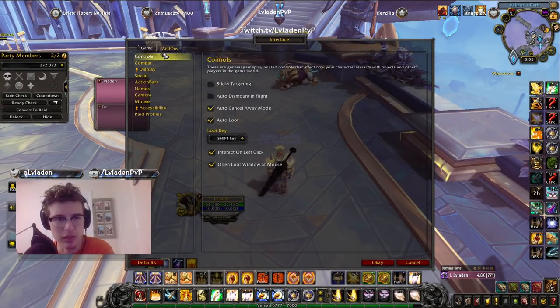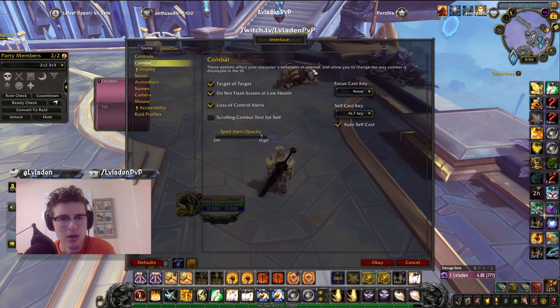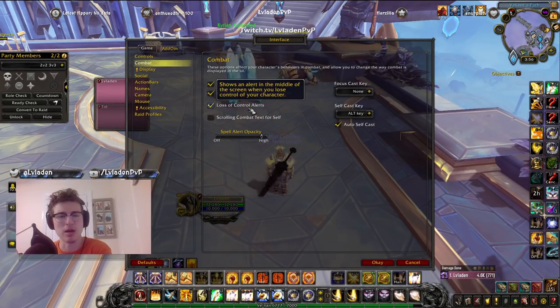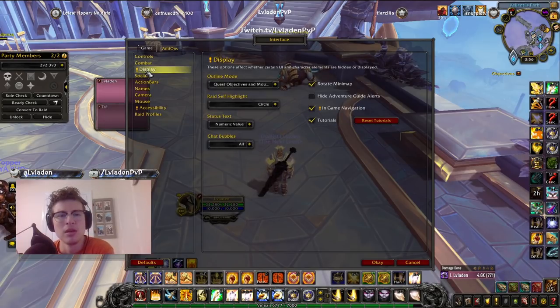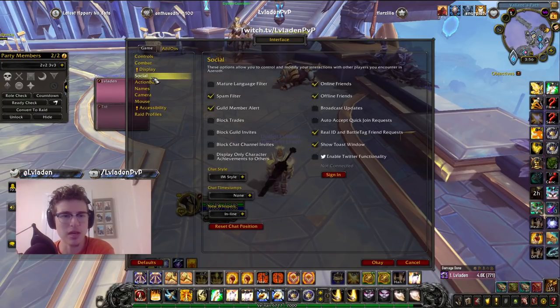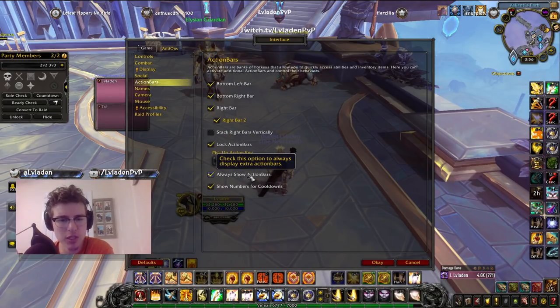Under Combat settings, make sure you have Target of Target displayed so you can see what your target is attacking. I don't flash my screen at low HP — I find it annoying. Make sure Loss of Control alerts is checked — that lets you see when you're stunned, CC'd, or feared. I recommend this especially for newer players. Under Display, I have my status text set to numeric value, which lets me see enemy player HP and judge their gear a little faster.